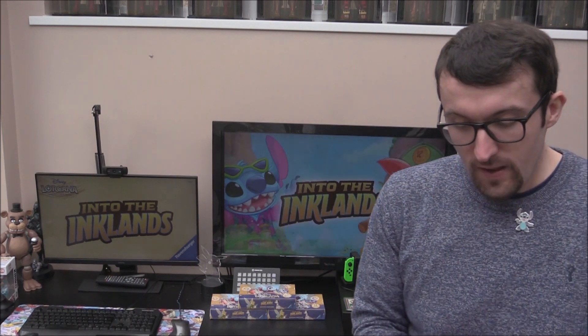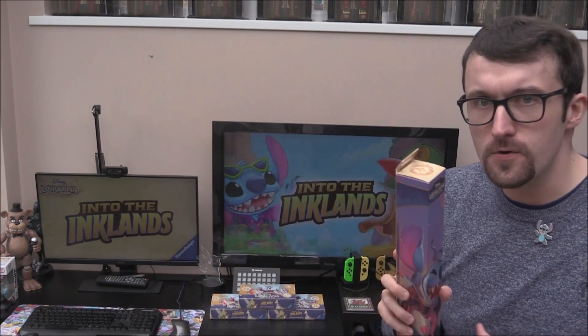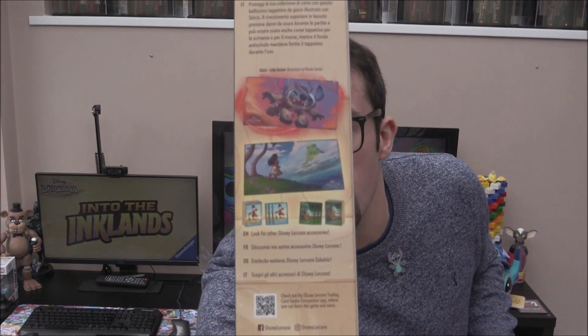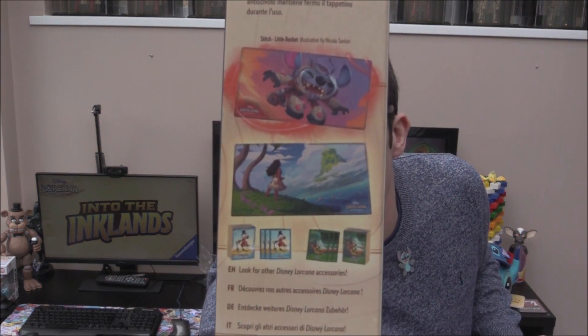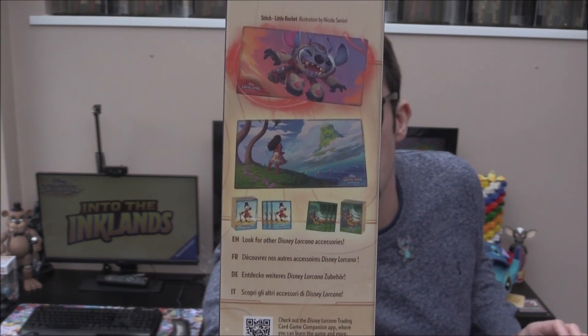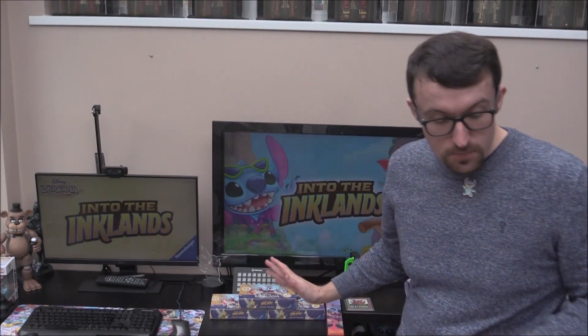So what else have we got? We had to go with a playmat, and they actually brought out a Stitch playmat. It's taken from one of the cards here — this is a Ruby card. We will open this up at the end just to check out what this looks like. I thought we'd get a Stitch one, and just for anyone who wanted to know, you can also get a Moana one as well — I think that's an action or a song card — but of course, I had to get Stitch. Love Stitch. So we've got the Stitch playmat.